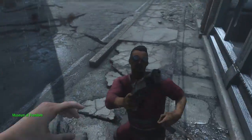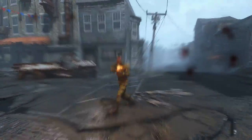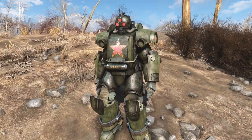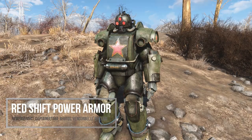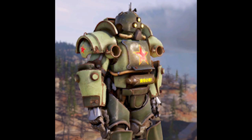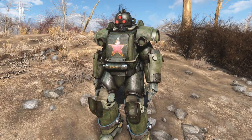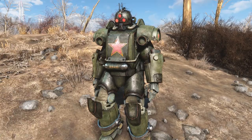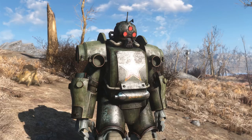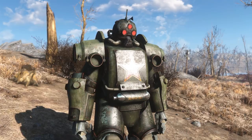Something else that may look familiar from Fallout 76 is Power Armor, as several are making their way over to Fallout 4. A recent release is the Red Shift Power Armor — which was a $15 microtransaction in Fallout 76 — but you can download this version for free for Fallout 4 right now. These have a communist theme, so you can find them at thematically appropriate locations where you might find other Chinese characters.